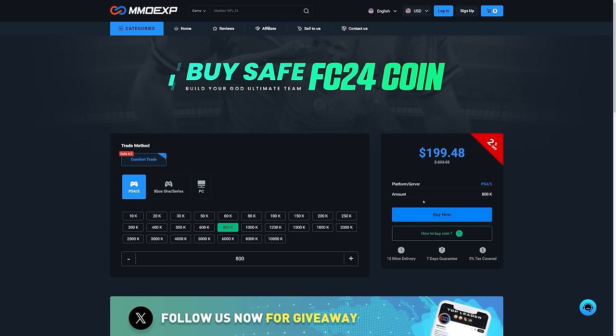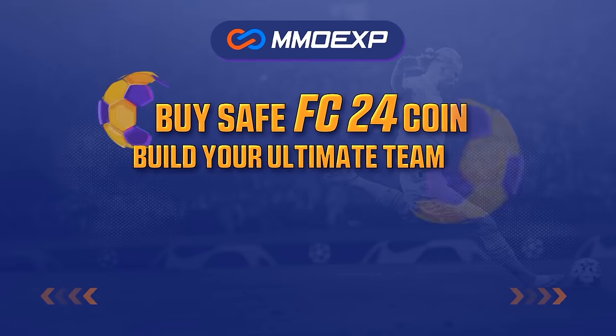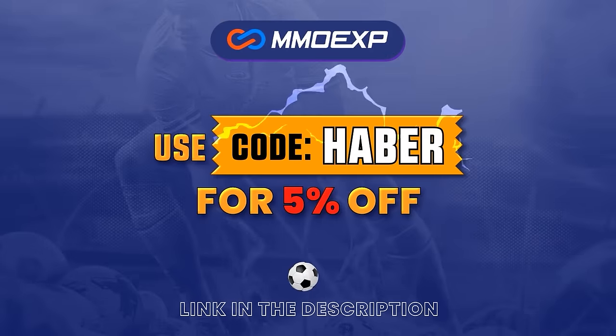If you guys are looking for cheap, fast and reliable ultimate team coins, check out mmoexp.com - link in the description. Save 5% using code HABER.